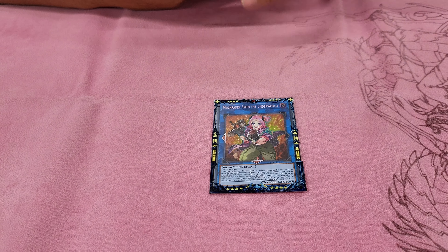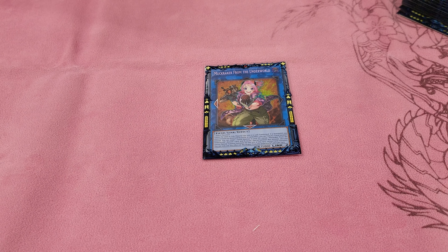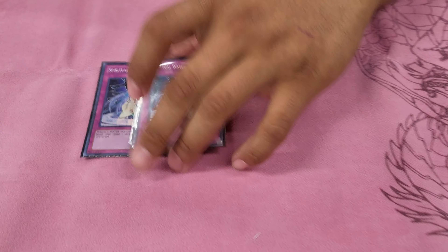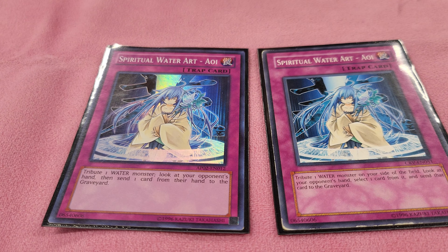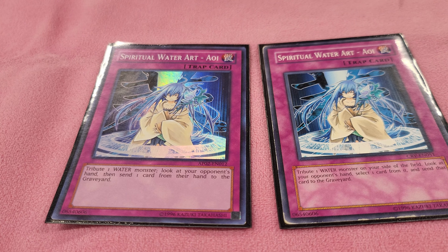The last extra deck card is DD Wave High King Caesar — a quick effect negate for any effect, spell, or trap that would summon a monster, and it's not once per turn, so it's essentially two solid warnings. You detach the red level-six dog, and once it hits the grave it sets the trap off that effect. One Muckraker from the Underworld — by discarding a card, you can basically summon your entire archetype if it's in the graveyard. That's it for the extra deck.